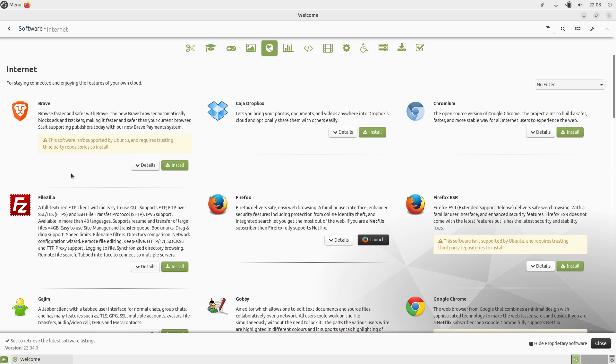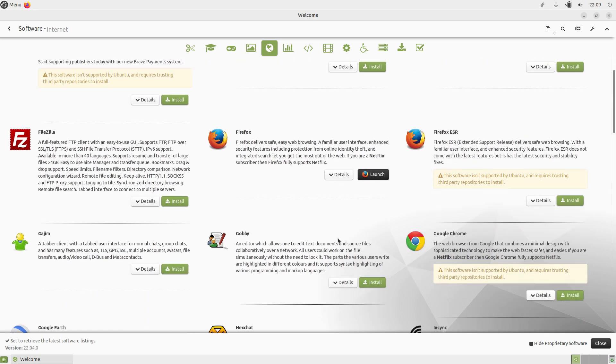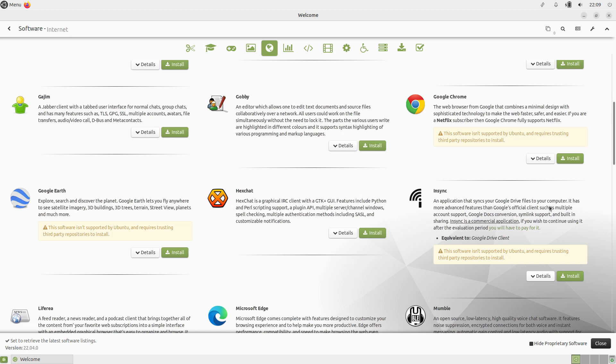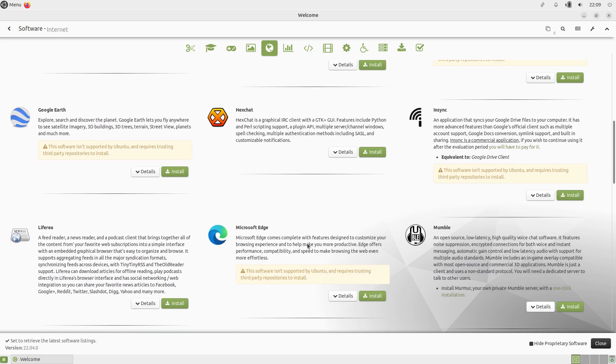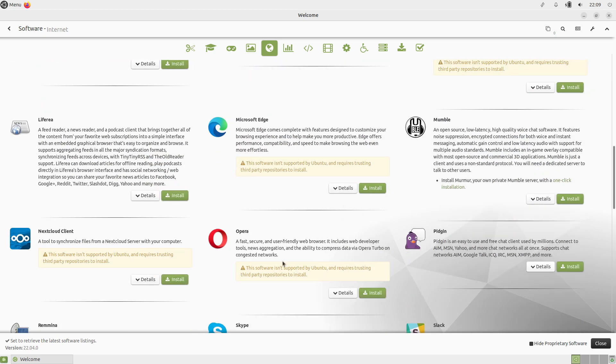For Internet, we have the Brave Browser, Dropbox, Chromium, FileZilla, Firefox installed by default — I'm not sure if it's the Snap or whatever, but it works fine. The Firefox Extended Support release, and we've also got Gajim — a Jabber client — Gobby, Google Chrome, Google Earth, text chat, and nSync. That's not NSYNC the band! You do have to pay for it after about 20-30 days of using it. Liferea — it's a newsreader. Microsoft Edge — some of you may want that.